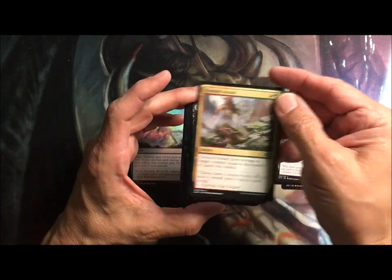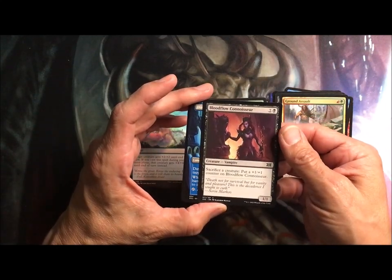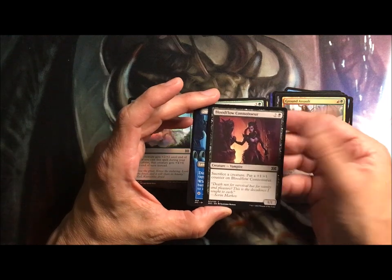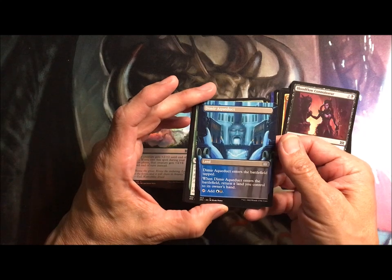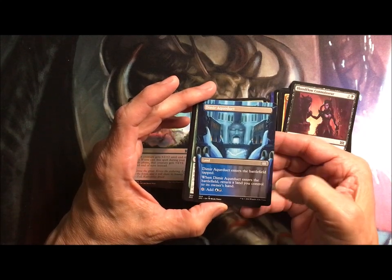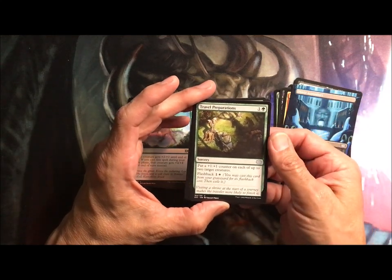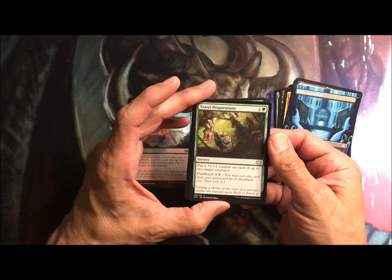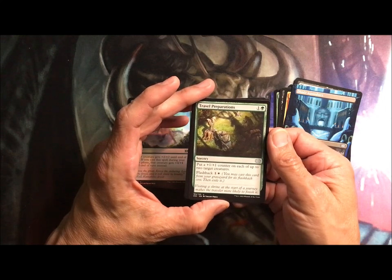Connoisseur is a vampire — sacrifice a creature, put a plus one, plus one counter on it. Got a bunch of tokens hanging around, so I guess it's okay. Aqueduct taps for blue and black, and you've got to return a land you control to its owner's hand. Travel Preparations: put a plus one, plus one counter on up to two target creatures, and flash it back for a white and one colorless.